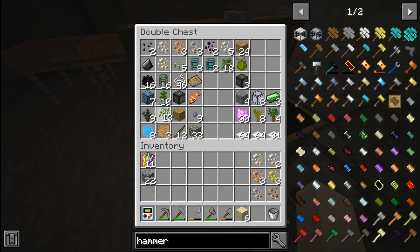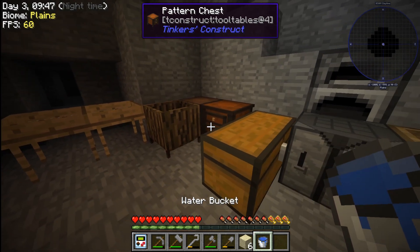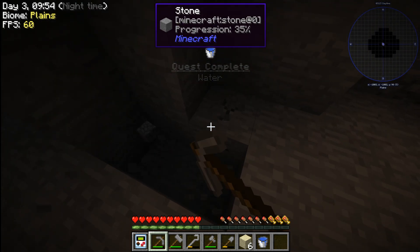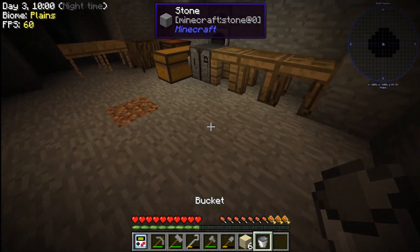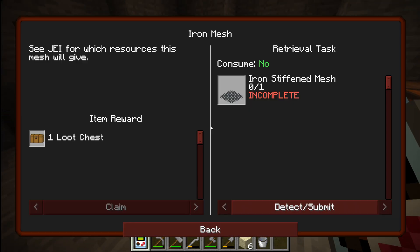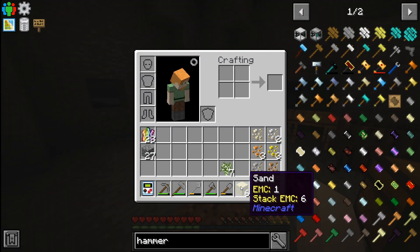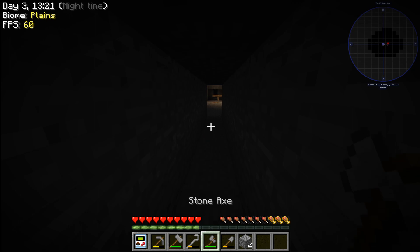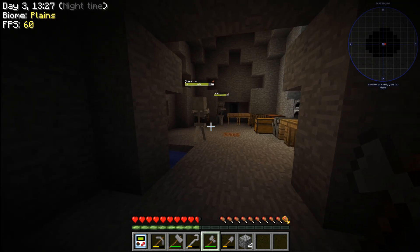I crafted iron from sifting sand over and over, then made a bucket so I could create water. I put saplings into the crucible to make water, finally got that done. I dug a four-by-four to create an infinite water source so I didn't have to keep using saplings. Completed a quest there and got bacon, which was great because I was running out of food.